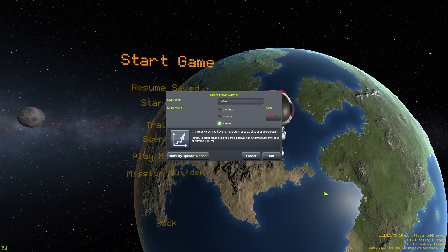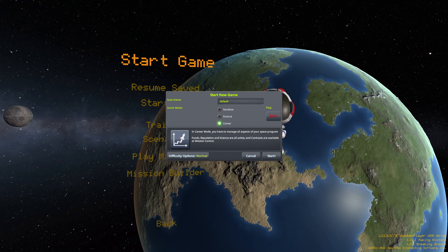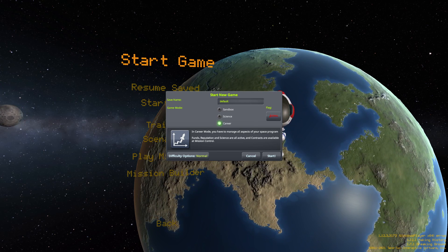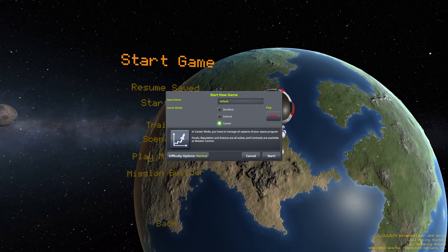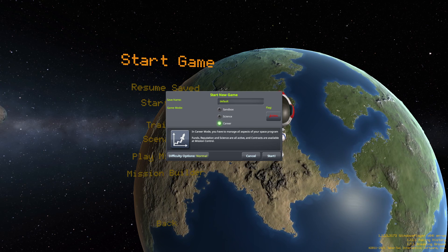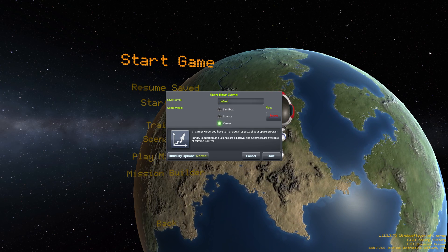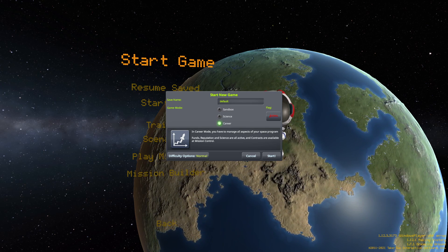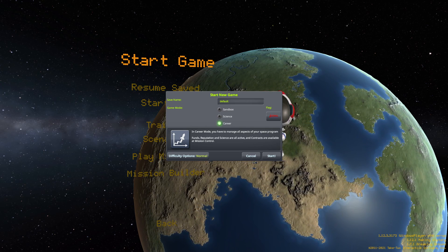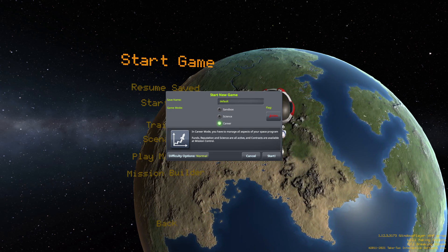The only mods I have installed — let's see if I can pull this up. So we have Interstellar Extended, obviously, and the mods it depends on. We've got MechJeb, just so I can show different aspects of the ship like weight and things like that. We have Stockalike Station Parts Expansion, just so I can have a little more variety with different craft that I'll build.